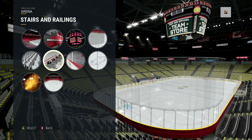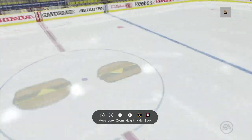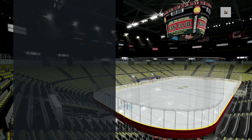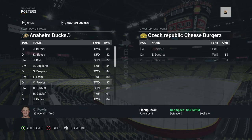For the Czech Republic Cheeseburgers, I'm going to choose the Buffalo Sabres goal horn — personally it's my favorite in the NHL, I think it sounds awesome. Once you're done creating your arena, you can go ahead and preview it with the free-range camera.